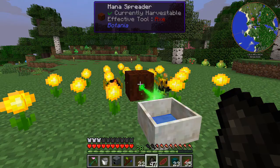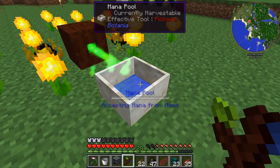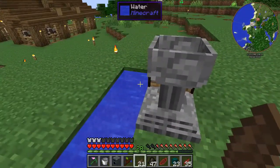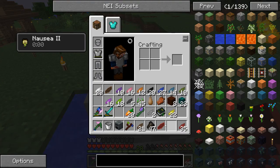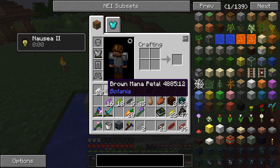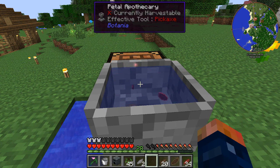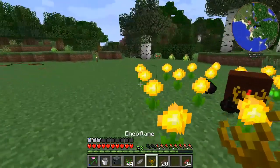And if I can get my wand over here — oh yes, it's going a lot faster. I may even have enough now — yes — to make this. So now I can make another one. I'm going to need the grey, the brown mystical flower, and some seeds, just like this. Alright, so now I have another Endo Flame.